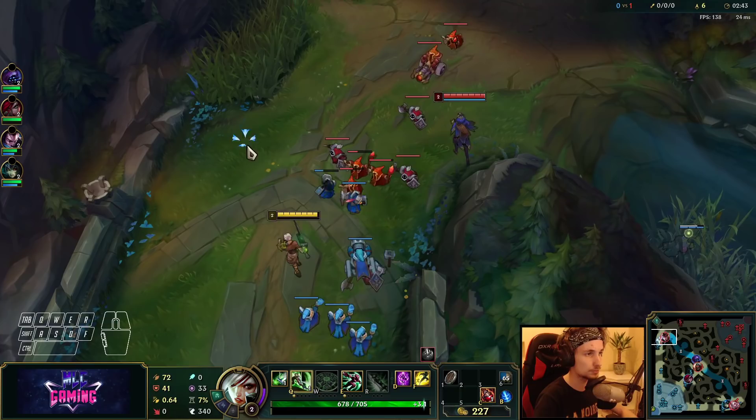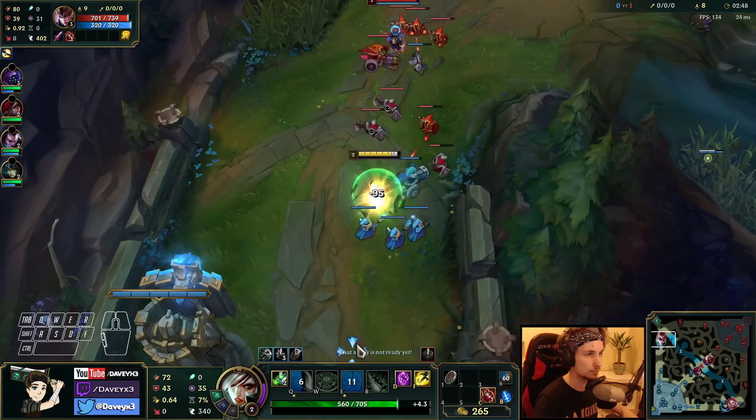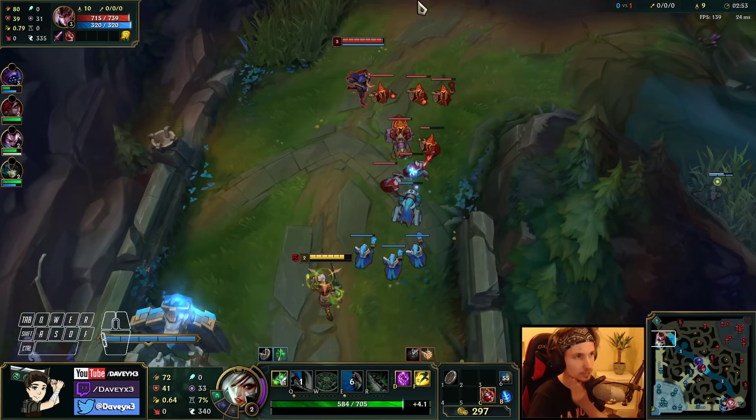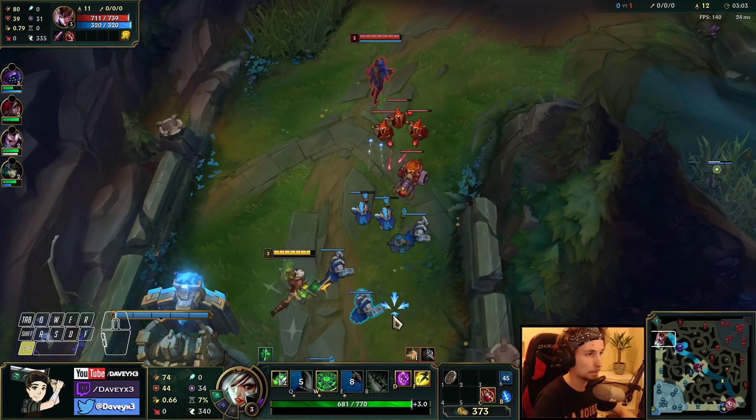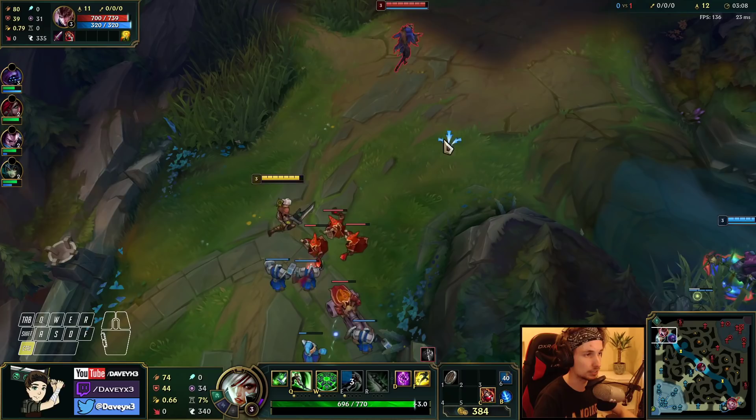Missing some CS which we shouldn't be missing. If we had Second Wind right now, each auto attack she does would barely deal any damage. We're now level 3 — now we can actually start trading Quinn. We just have to wait for Q and E to come back. She doesn't have a ward yet so we can go for an engage right now.